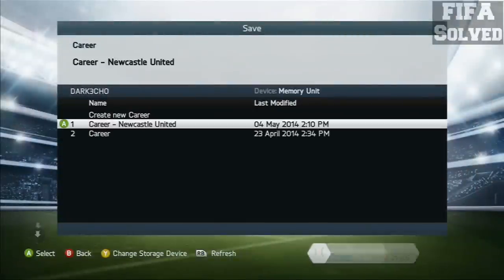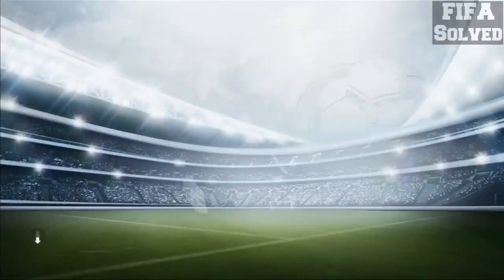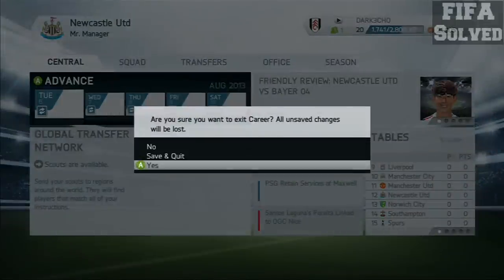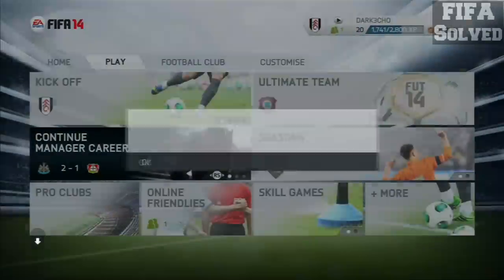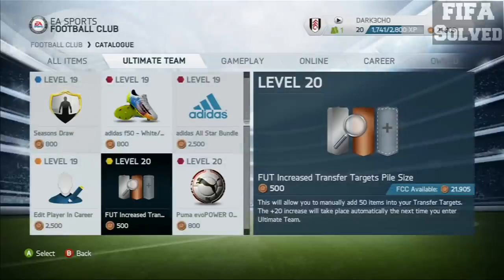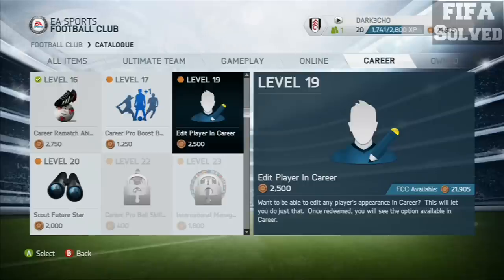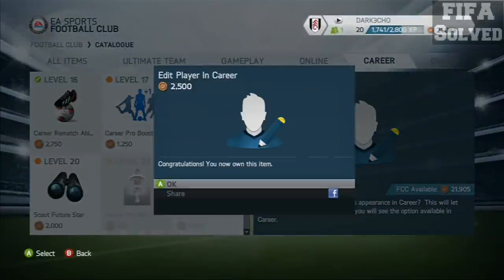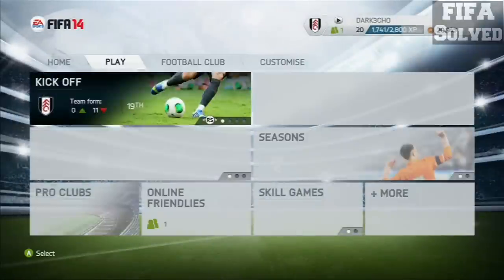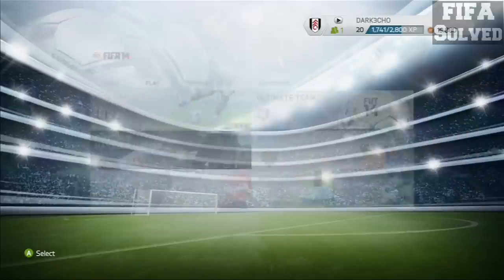So what you want to do from here is save it. Then you don't want to save and quit — you want to click yes, completely go out of it. And then from the main menu go to Football Club, go to your Football Club catalogue. On these tabs at the top you want to go to Career, and at level 19 you'll see 'Edit player in career mode' — you want to purchase that with your experience points. Go out of it, go back to play, and then not new career, not load career like you'd normally do — you want to go to Continue Manager Career.